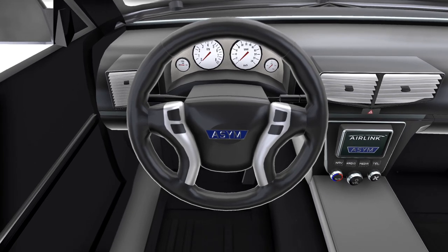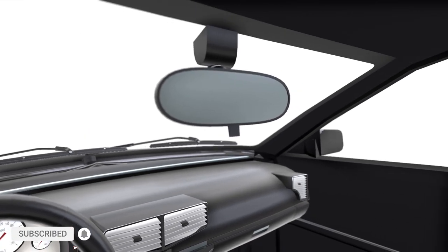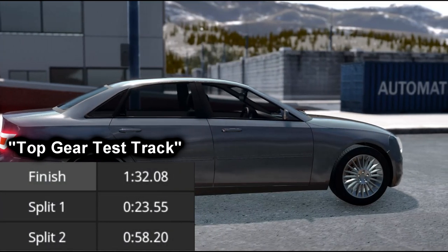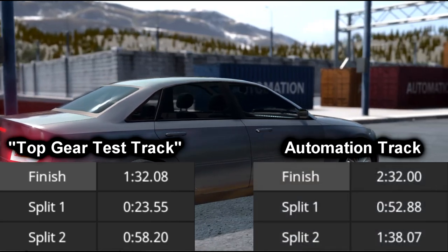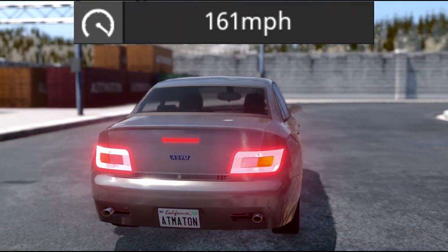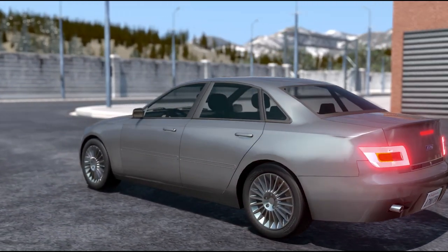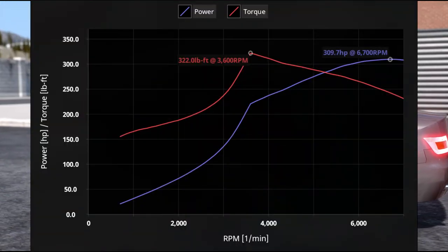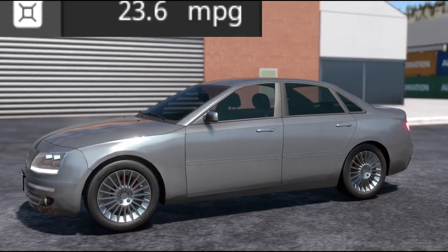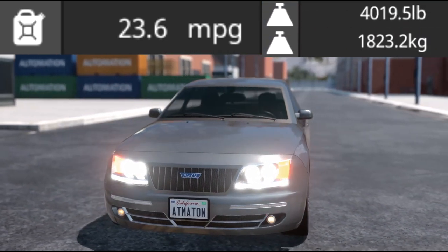The interior features the manufacturer's badge, a steering wheel, the Aerolink media system, seatbelt buckles, a hazards button, driving aids, and more. It has a lap time of 1 minute 32 seconds 8 milliseconds at the Top Gear test track, and exactly 2 minutes 32 seconds at the automation track. Top speed is 161 miles per hour with a 0-60 of 6.55 seconds. It's powered by a custom 3-liter turbocharged V6 producing 309.7 horsepower and 322 lb-ft of torque, with fuel efficiency of 23.6 MPG, weighing 4,019.5 pounds.